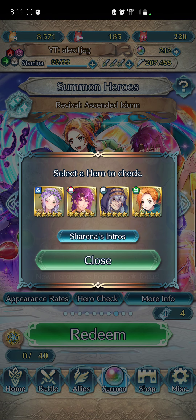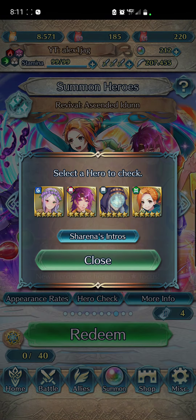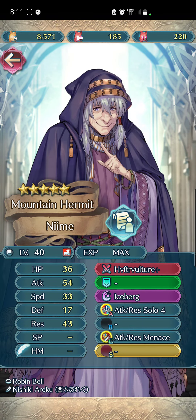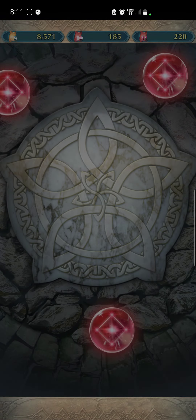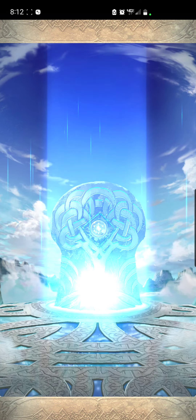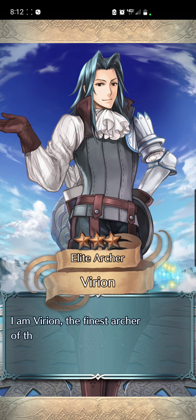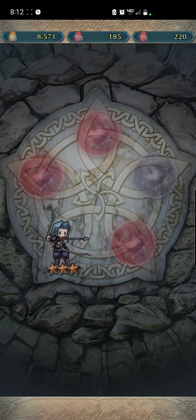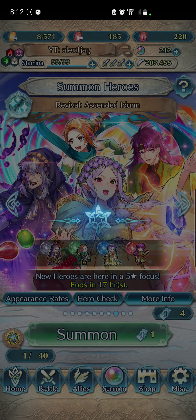For this banner, there's no point going for anyone other than Idun. Kathy is a four-star, and I guess Nimei — I don't have her, so if there's no blue I'll go colorless. We start with no blue, but I'm only summoning for the free summons on this banner. This month there is no mythic banner, so I don't have to worry about the legendary banner at the end of the month.